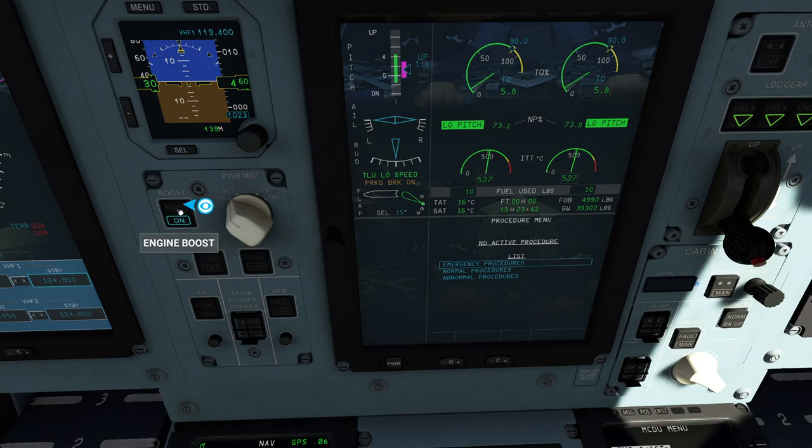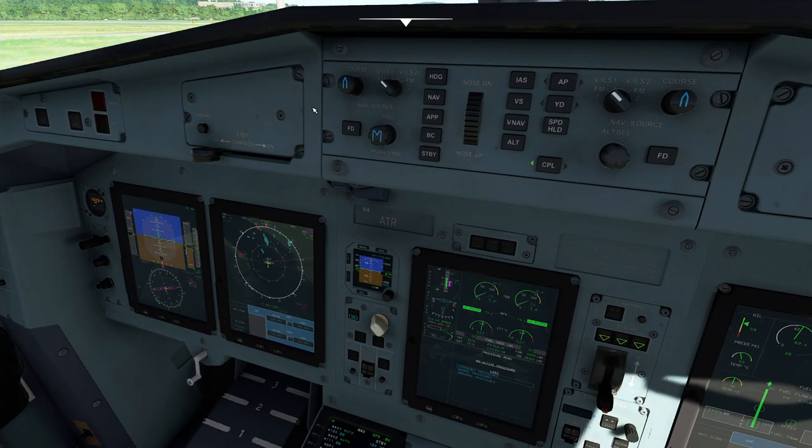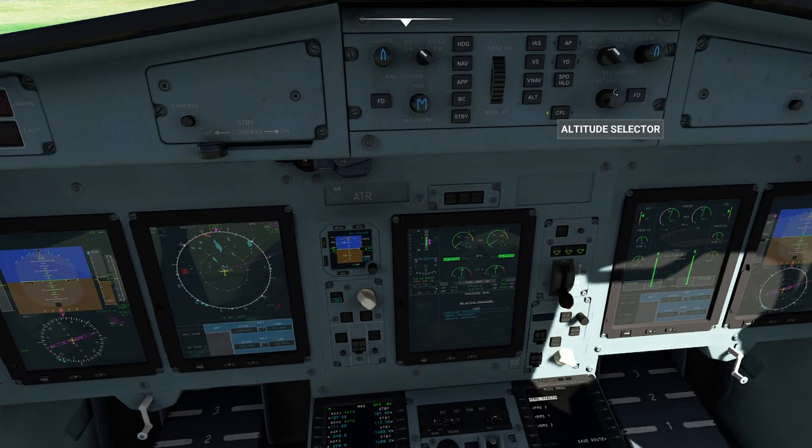Let's confirm that we're in takeoff mode. We have the boost engine option on — we're going to need that because it's a very short runway. We're going to head up to our altitude and dial in our first altitude so we have it ready. Remember, we're going up to 5,000 feet. Go ahead and give it a couple of wiggle waggles. It's a little difficult to see — one of the downsides of the configuration. This switch is going to be very important for us later on.